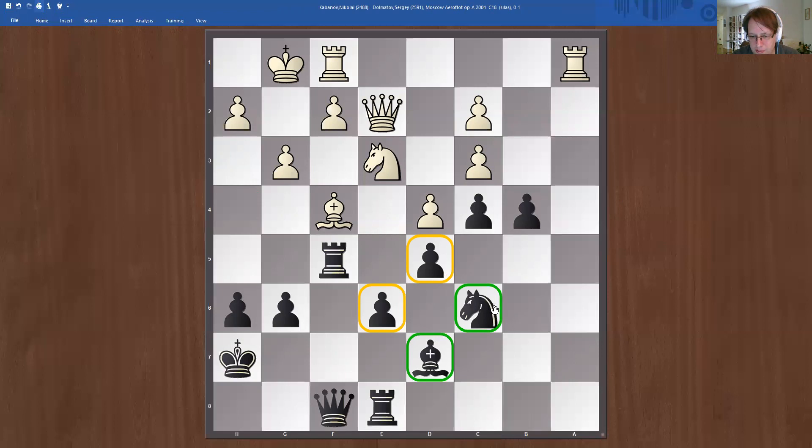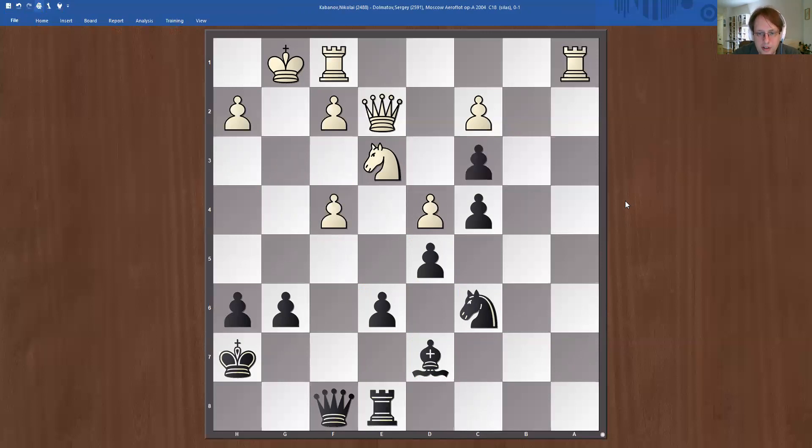This knight is also very useful, protecting and covering some squares so the rook cannot enter on a7. The knight is also controlling the center, so we have this solid structure in the center as well, and then we have other pieces that can do some attacking. Taking on c3 first — now d4 is hanging too. There really are multiple weaknesses here.